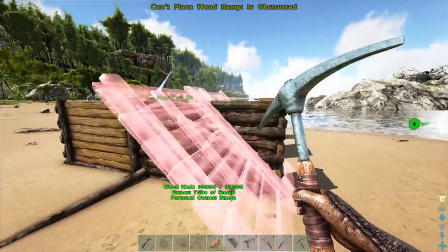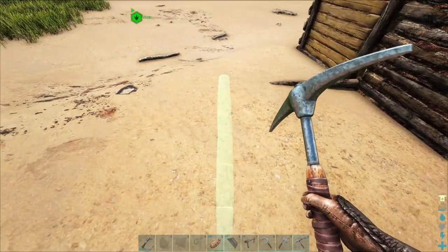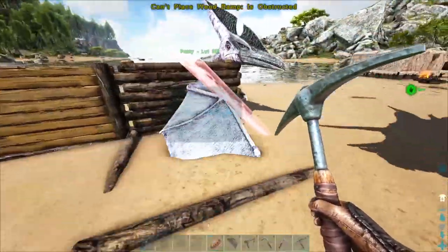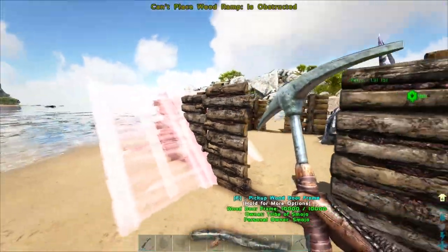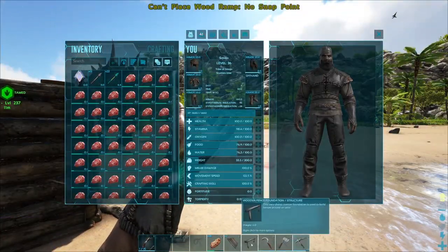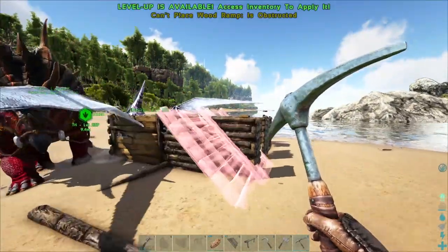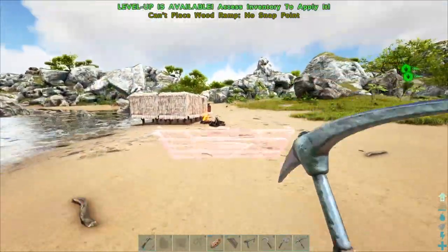Hmm, it doesn't have foundation support because these are wooden fence foundations, not actual foundations — they're literally 'wooden fence foundation — used to build fences around an area.' They work for walls, but I'm thinking we might actually need a legitimate foundation to put the ramp on. Let's test this out.